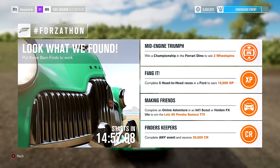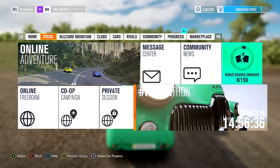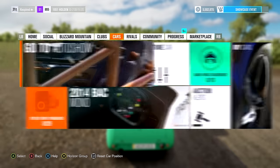The next thing we're going to do is Mid-Engine Triumph. We need to win a championship in a Ferrari Dino to win three wheel spins. A Ferrari Dino — again that's a barn find; if you don't have it, get it off the auction house. If you do this championship you should also get Finders Keepers, which is complete any event and receive 30 grand. You should do both at the same time.